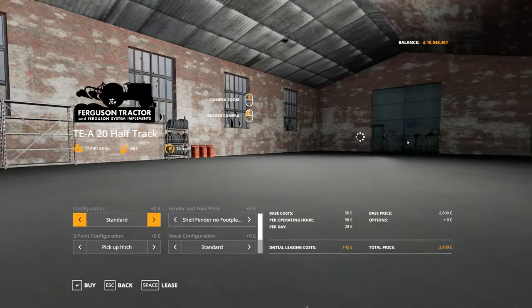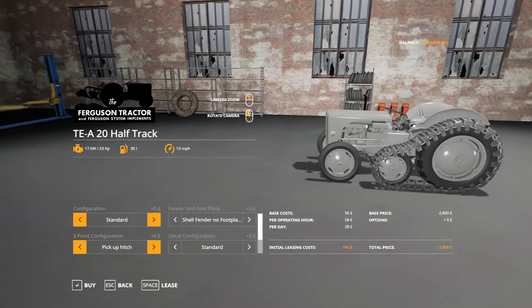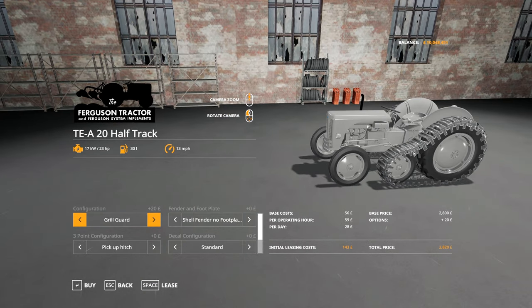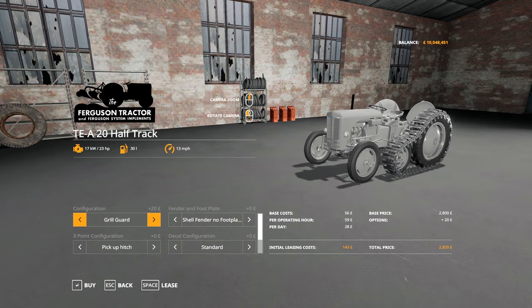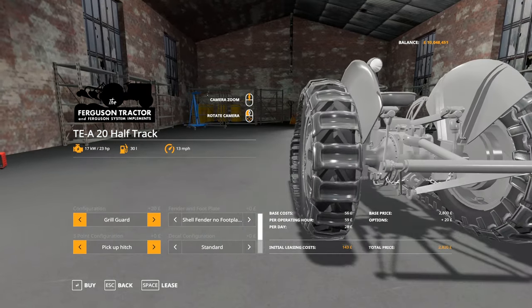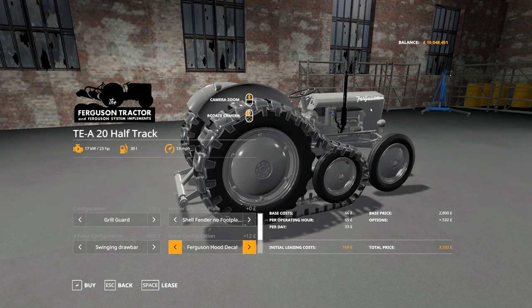We'll look at that half track — this is an interesting design. The configurations available are incredible. The preliminary features are the very same as a standard TE20. Across the board with your TEs, you can change the pick-up hitch on the back. You can change that to a swing drawbar as well. When you do, this changes to a regular three-point hitch, and added in is just a regular ball hitch there as well.